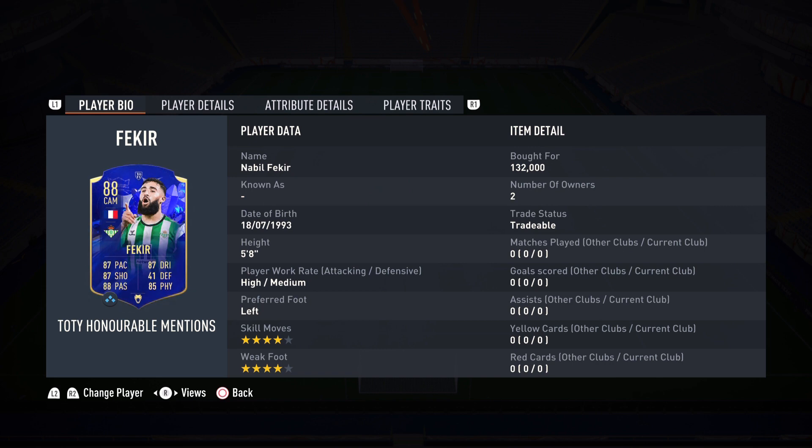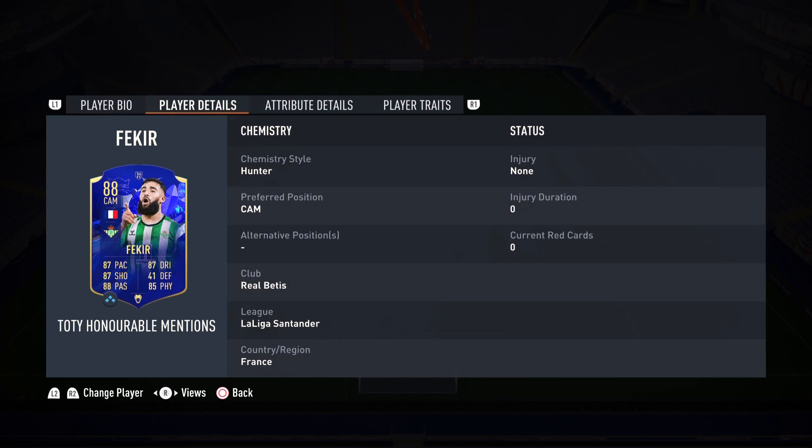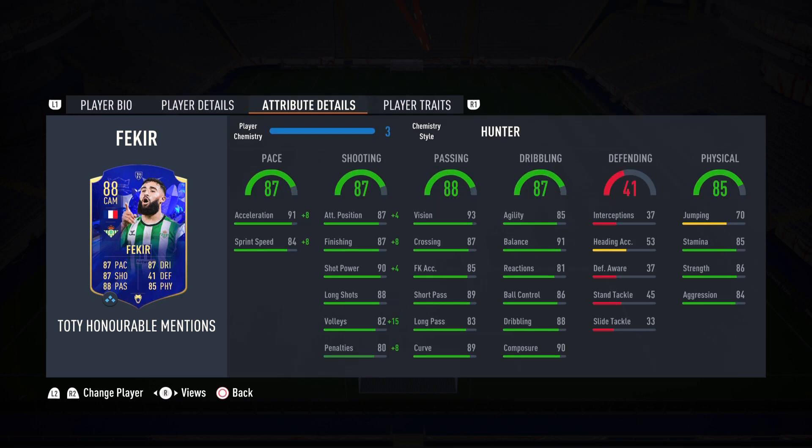I am so excited to be trying out this card. I'm gonna be playing him in that CAM role and he is gonna do wonders. He's 5-star high/medium work rates, left foot, four-star four-star, 132,000 coins — super cheap. Preferred position CAM only, which is a little unfortunate; I was hoping for striker or center mid for more flexibility. But if you have Team of the Year Benzema, you are good to go.